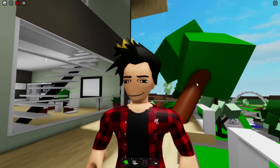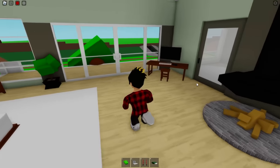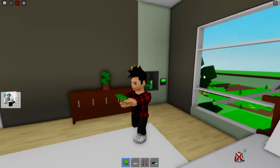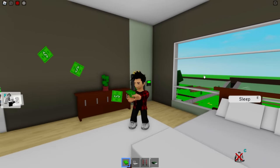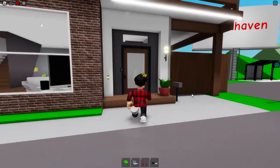By the way, this is the only treehouse in all of Brookhaven — I think this is actually one of my favorites. Right at the master bedroom we'll find the safe near the bed, not hidden at all. So we don't have to think much before robbing the players that have this place.